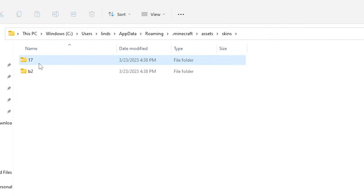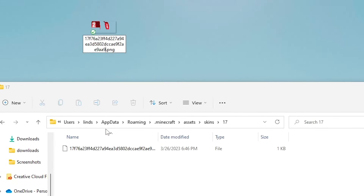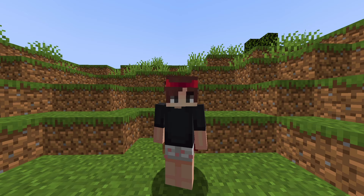Then go back to your skins folder and click on folder 17. The file inside this folder is your migrator cape. Copy its name and rename the file of the cape you downloaded. Then just drag the new file into the folder. After that, everything should work properly.